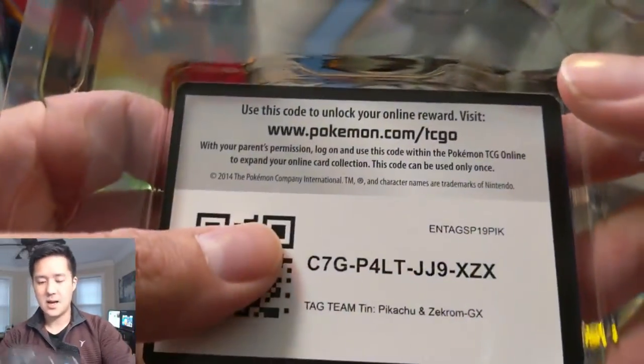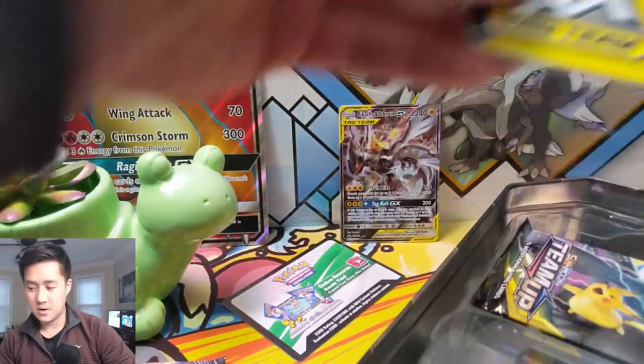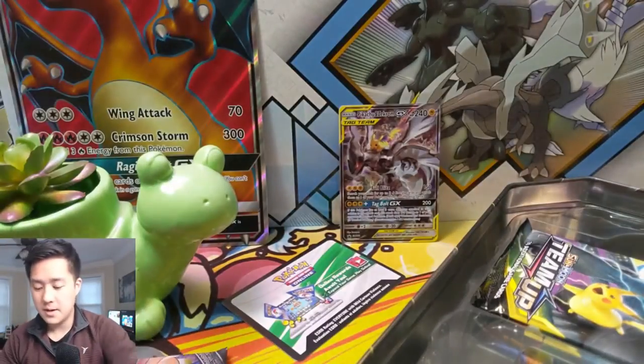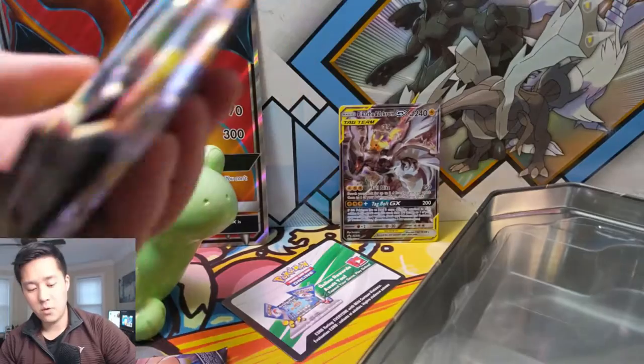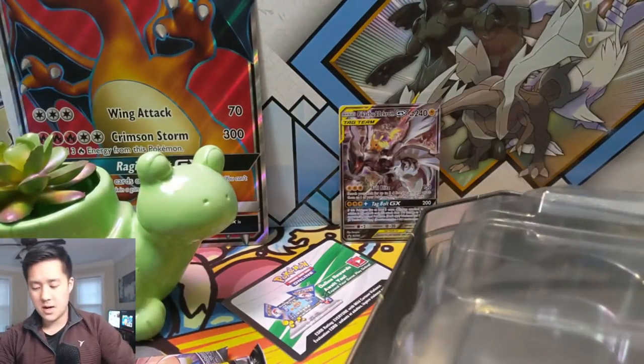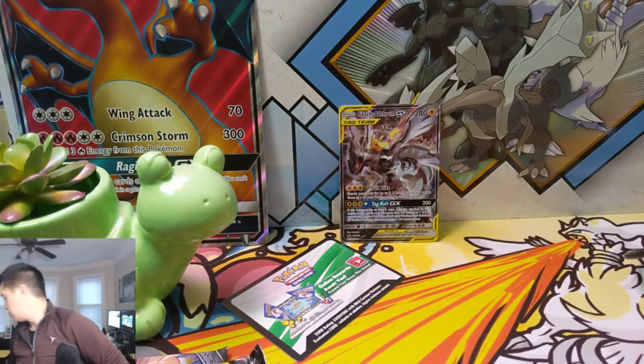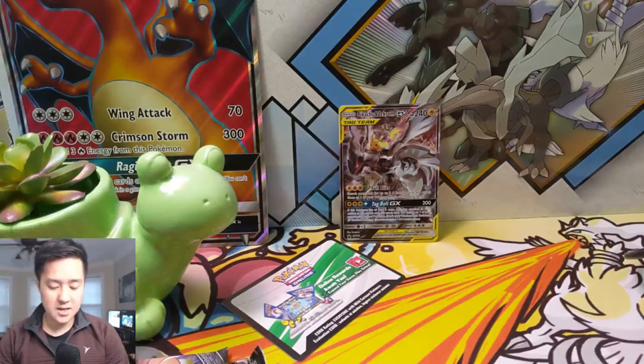That is an awesome promo card, and I love the way they store it so nothing gets damaged on the way out. We also have a very cool GX marker, and then our four booster packs — plus a Burning Shadows pack to round things out and continue our search for that rainbow rare Charizard.